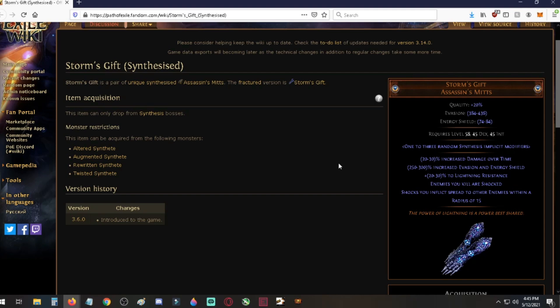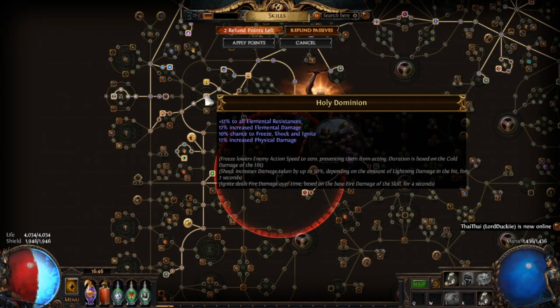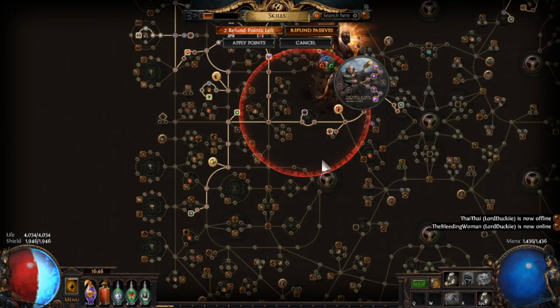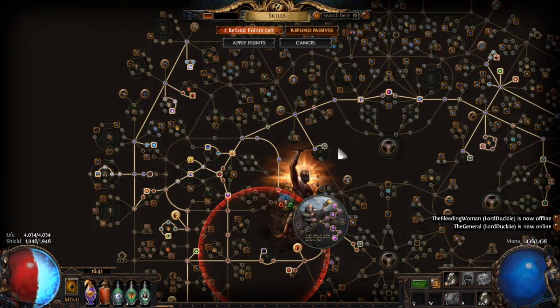All these methods can work on non-crit builds — you just need to get your shock chance close to 100%. For example with Yoke of Suffering, elemental damage can shock, but it'll only shock if it crits or rolls the shock chance. You get an 8-in-10 shock chance there, and you can get additional shock chance from the passive tree or items. If you want to go Chieftain for the ignite version, you'd need to source shock chance from jewels or item mods.